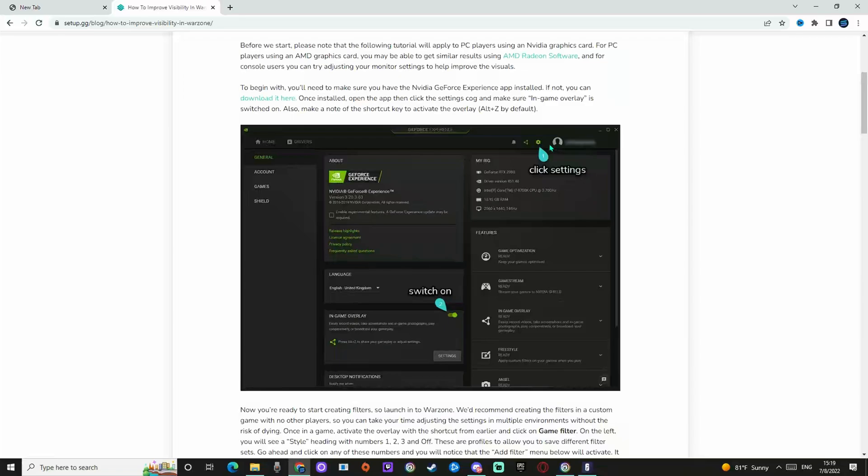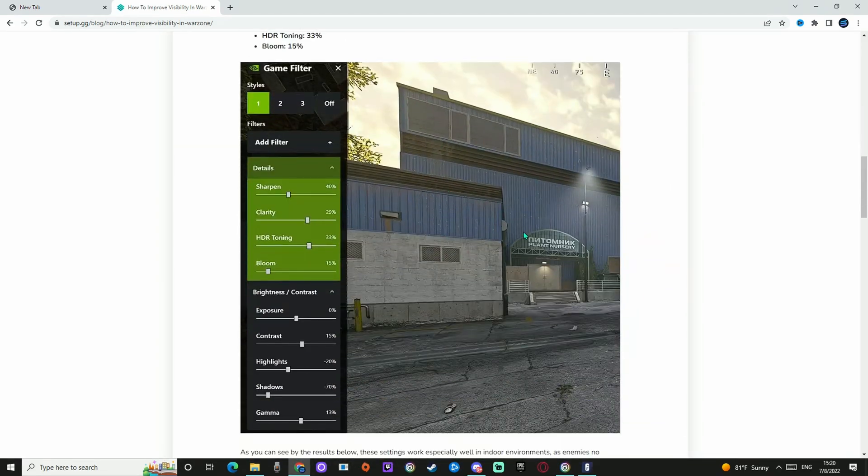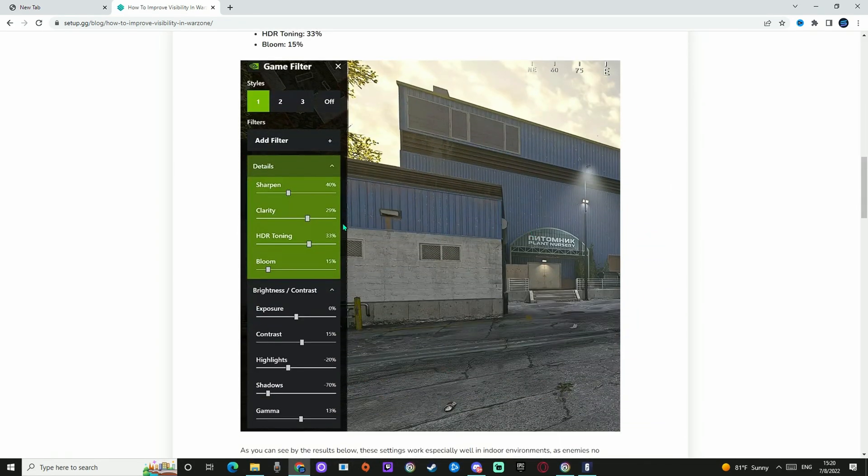For those who have an NVIDIA graphics card, it's just the same. You go to settings, switch on the in-game overlay, and then activate it with Alt-Z. It will look like that, and you can test out different settings and different colors — you can add sharpen, exposure, contrast, stuff like that — and see for yourself which one you like.